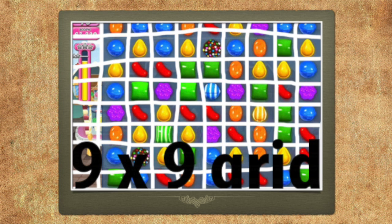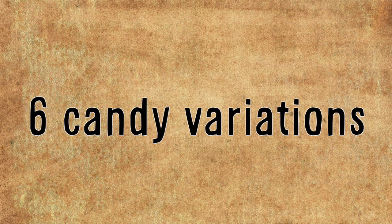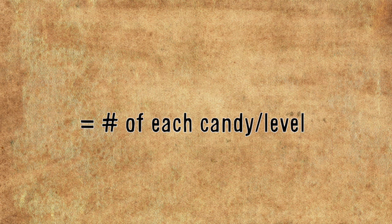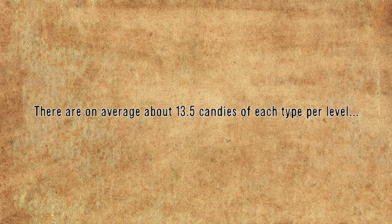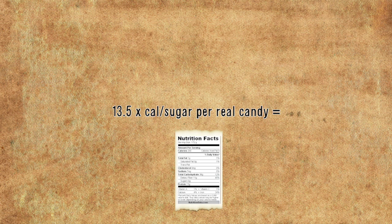What I did was look at the average number of slots per level divided by the number of candy variations — which I previously said was six. This gave me the number of each candy per level. I only counted the available slots for the candy, because if I counted all of the candy it would be infinite. There are on average about 13.5 candies of each type per level.